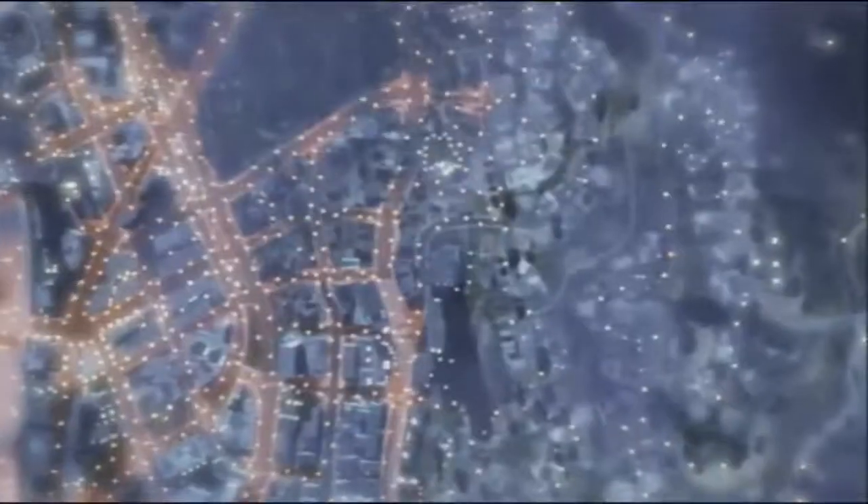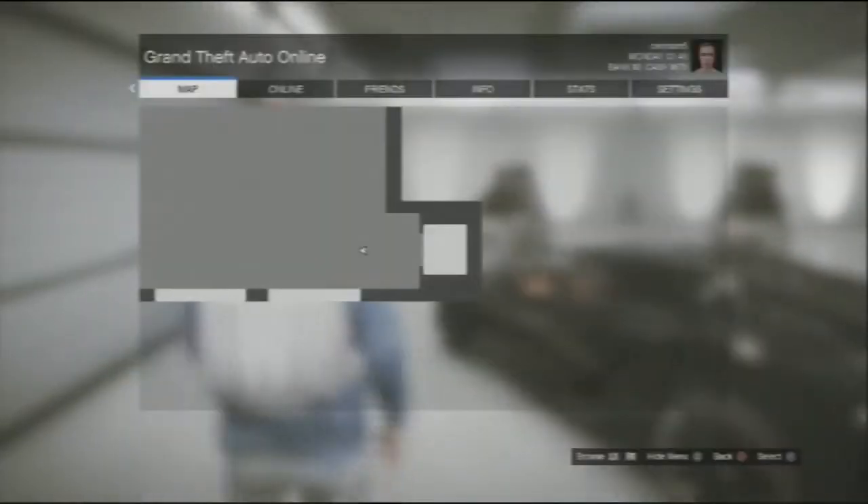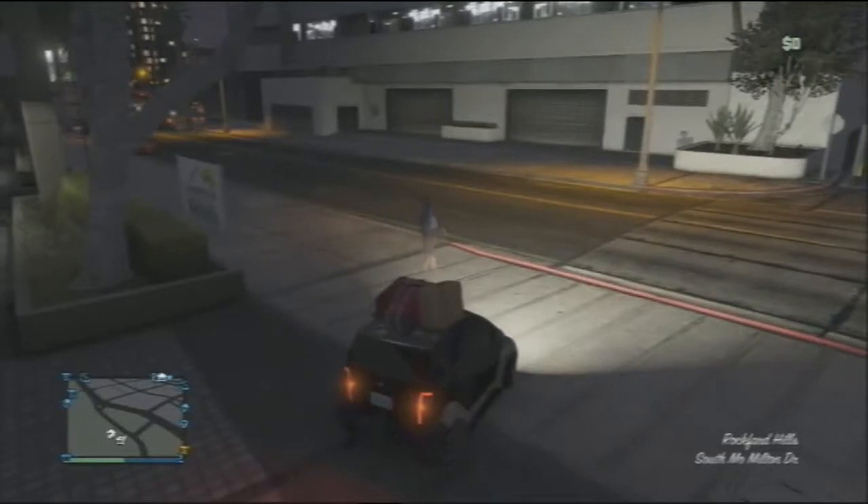Once that's loaded up, you just want to go to your garage and take out any car that you've done up a lot, but it can't be a sports or super car because it needs to be able to sell for less than 500,000. Something like a Panto is really good because you buy it for 85 grand and then do lots of upgrades. For this glitch you only get the money back for the upgrades, not the actual car itself — just the way Los Santos Customs works.